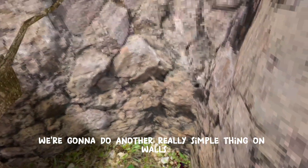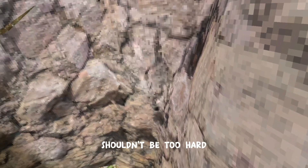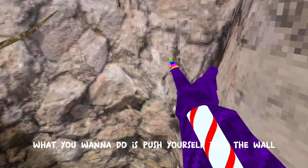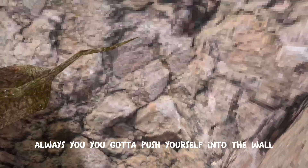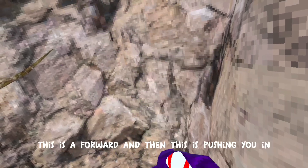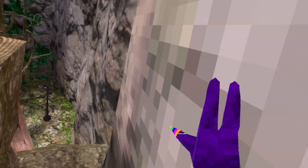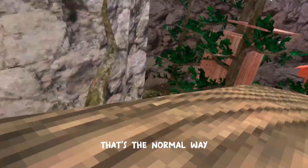Now we're gonna do another really simple thing on walls: wall running. It's one of the fundamentals and shouldn't be too hard. What you want to do is push yourself into the wall — always. No matter what type of wall, push yourself into the wall and forward. This direction is forward and this is pushing you in, so you want to do it like that. That's the normal way.